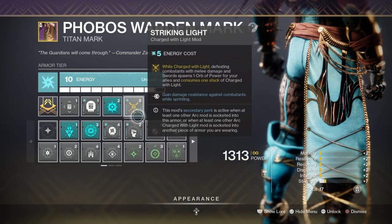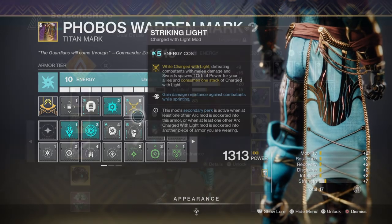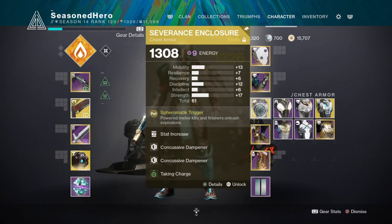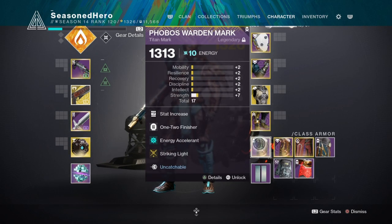Here are the mods and how they will overall affect the build. For our Head we have Discipline, Ashes to Ashes x2 and Elemental Ordnance mod. Arms we have Overload Hand Cannon, Unstoppable Grenade Launcher and Elemental Armaments mod. Chest we have Strength, Curse of Damneder x2 and Charge with Light mod. Legs we have Recovery, Innervation, Grenade Launcher Scavenger and Well of Life mod. Mark we have Minor Strength, 1-2 Punch finisher, Energy Accelerant and Striking Light mod.